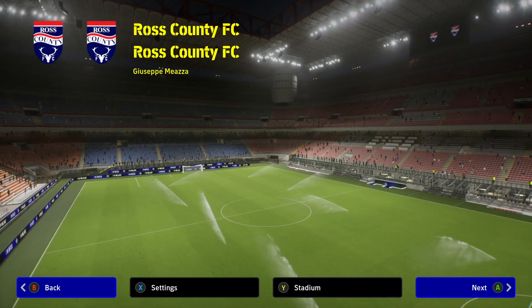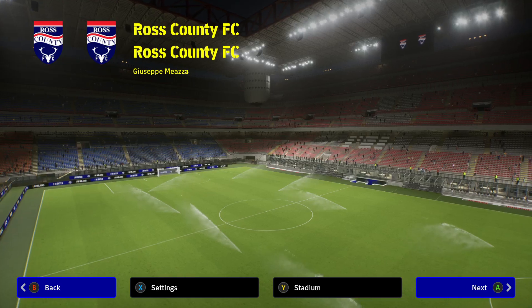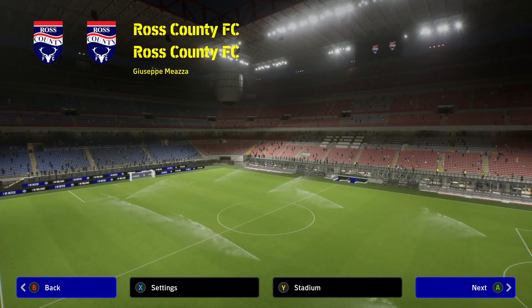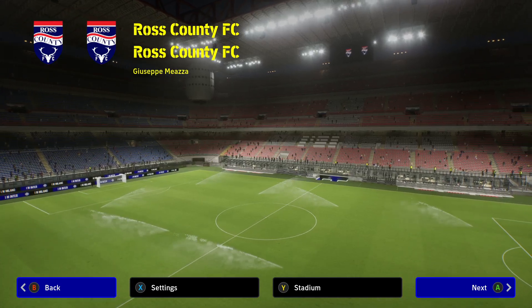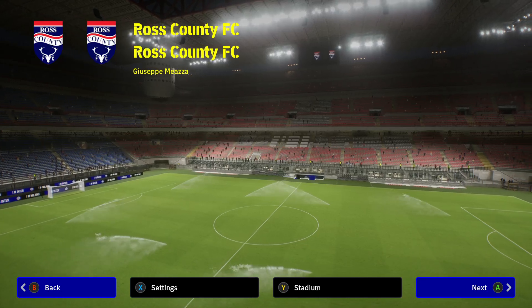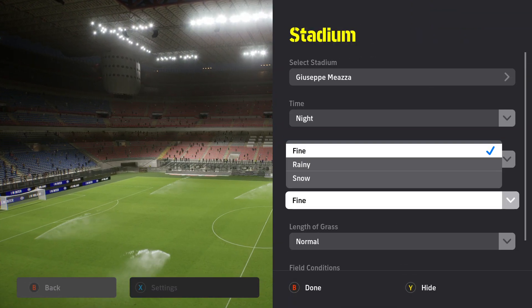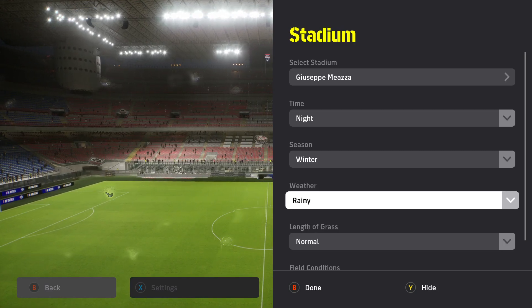Hello everybody. If you're looking to change the weather of the stadium to snow or rainy, it's pretty simple. Just play any game and when you are on the settings page, press Y from your controller. Or if you are on mobile, press the settings icon from the left side menu, and here you will be able to change the weather to rainy or snow.